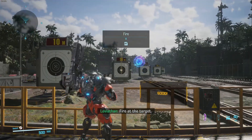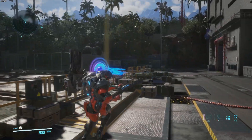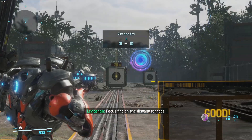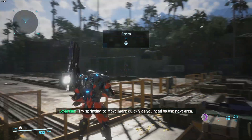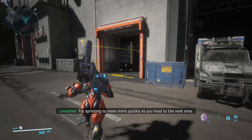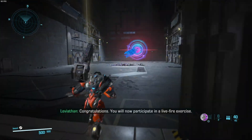Fire at the target. Move into the right-hand legs. Focus fire on the distant targets. Try sprinting to move more quickly as you head to the next area.